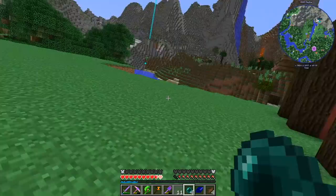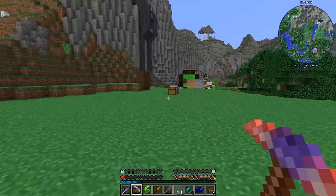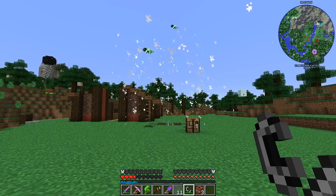We have to get rid of this bee hive. Can we just break you? Probably not. This is really a bad idea — a very bad idea. We jump on top, we put a TNT, and we ignite it and run away. Do you explode? It worked. Or we could have just used a scoop.